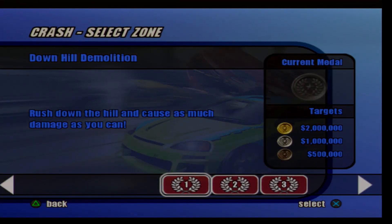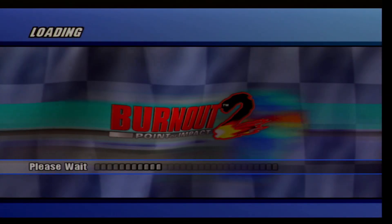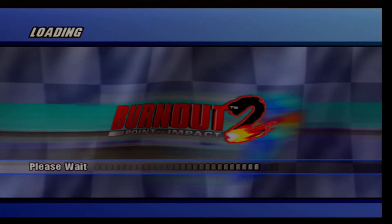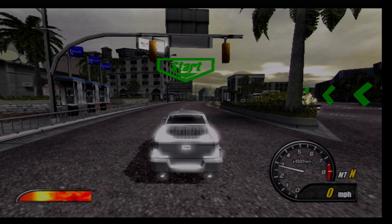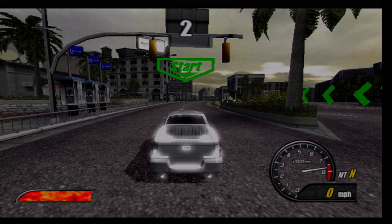So I'm going to start off the game with the Crash Zones. These are the three Crash Zones we start with: Downhill Demolition, Coastal Cruise, and Out-of-Control Tower. The reason I chose the pick-up truck is because it's not so heavily reliant on control. Driving this in white using manual transmission. So, $2 million for a gold in damage, $1 million for a silver, and $500,000 for a bronze. And if you've seen the first episode, you'll know I've already sent out a warning to never do this in real life. Rush down the hill and cause as much damage as you can.